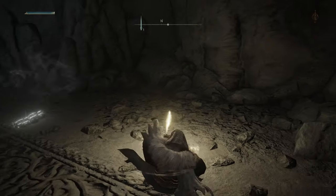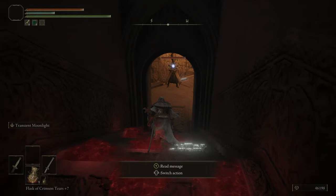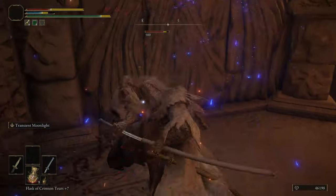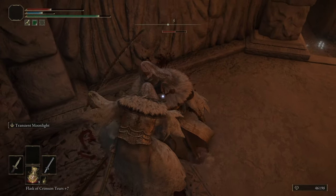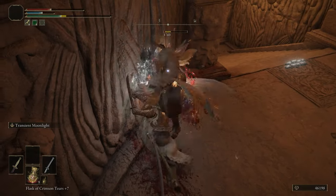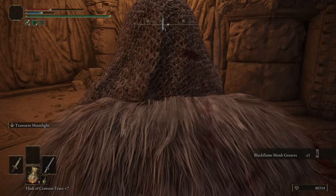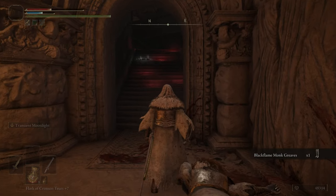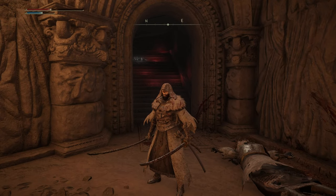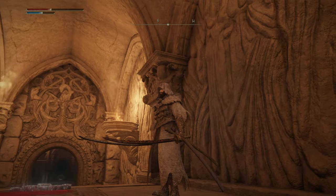Back up to the checkpoint again, have a little rest, hop back up, come back down the stairs and fight him again. And once you drop him — there we go, we got the Black Flame Monk greaves! That is the process basically: just keep coming down and fighting this guy, going back up and resting at the Lost Grace, and eventually you'll be able to get the whole set.